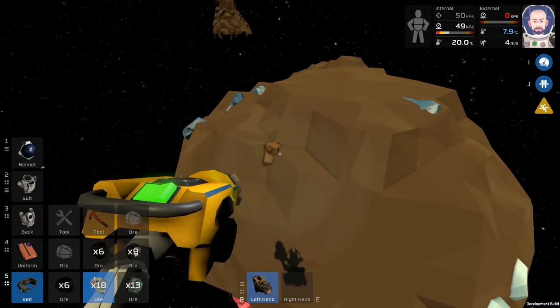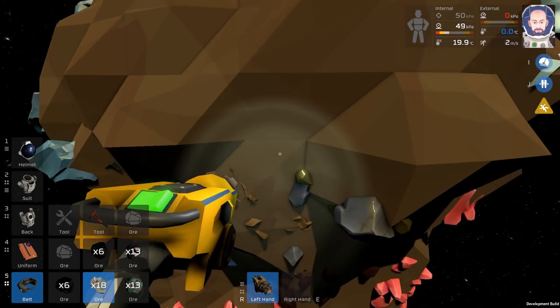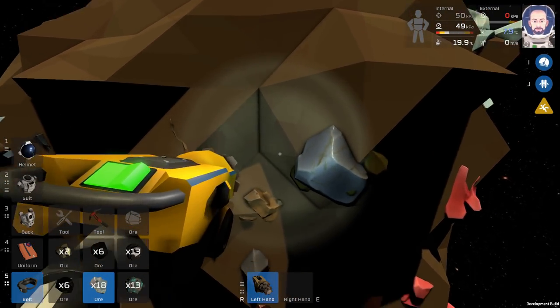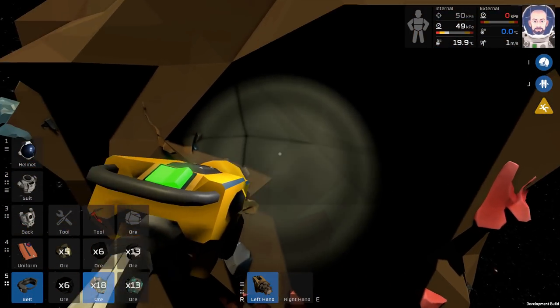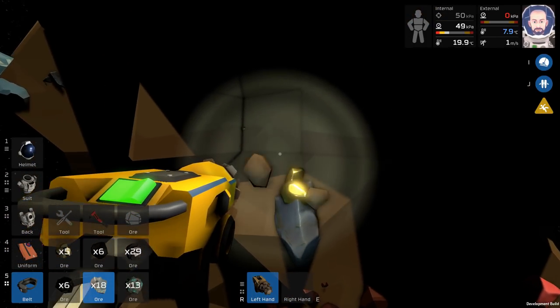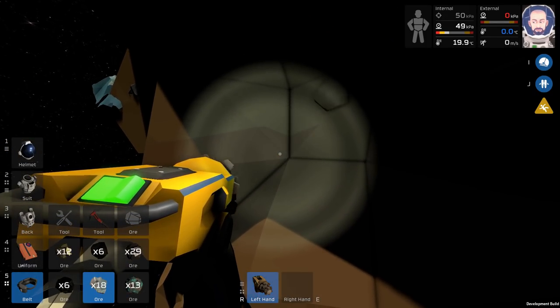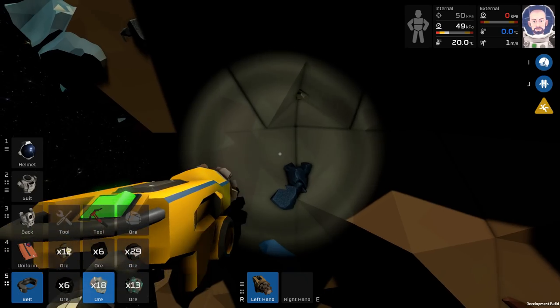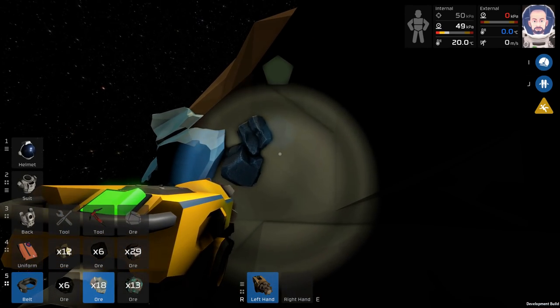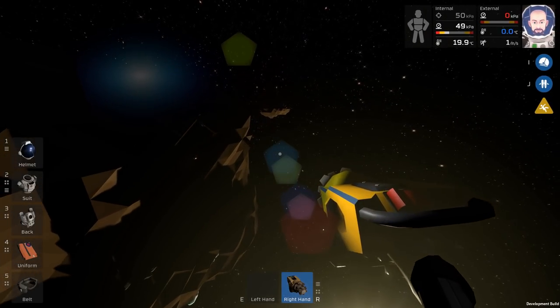It looks like it's all coal left - we need steel, but more than anything we need iron and copper. This is the part that's going to be a grind, so I'm going to knock this grind out and try to get my ore straight, and when we have enough to go back and drop off and watch the automation magic for a second, we'll do that.